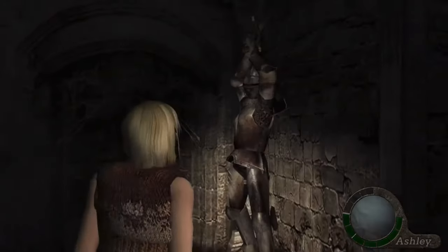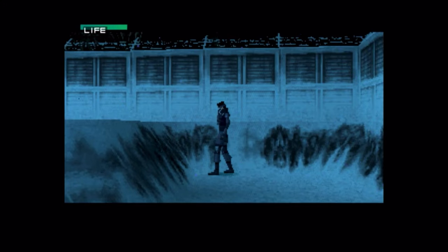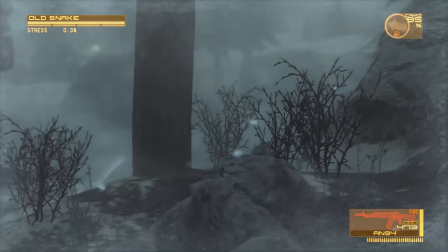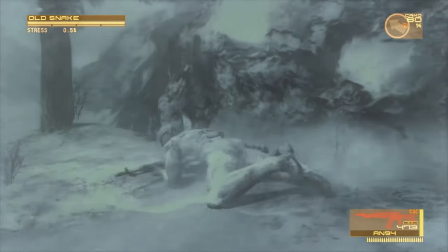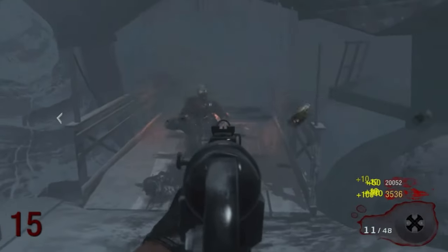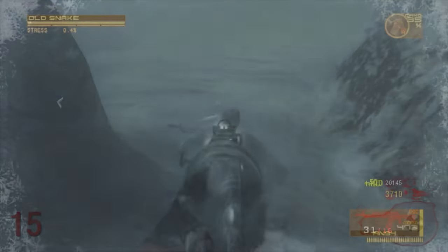Picture this: Solid Snake is hired by an unknown entity to extract a VIP out of a frozen terrorist hideout nestled between an Eastern European Civil War. Snake must evade detection from human enemies, flying drones with thermal optics, and unmanned walker gears that use hybrid optics — both thermal and normal. This is a sequel to my last video, where I talk about how previously mentioned mechanics can be expanded upon and how new icy gameplay elements could play out in a hypothetical Metal Gear game.